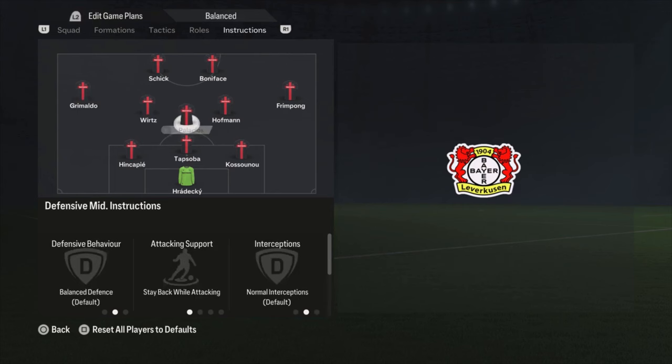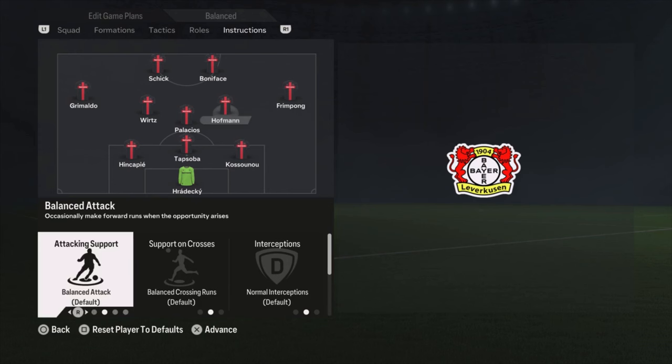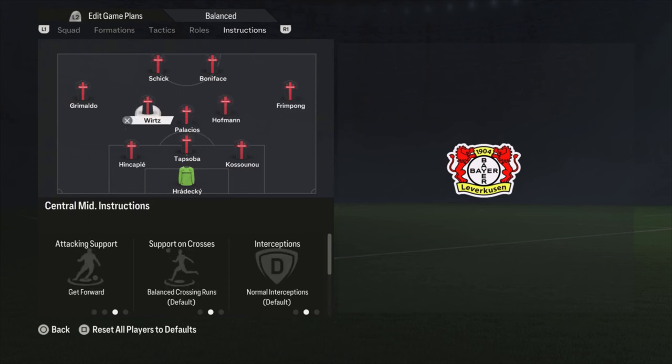Wirtz and Hofmann are both on get forward. If that's a bit too much — sometimes even with these settings it's hard to build up your attack because Wirtz and Hofmann are already so high on the pitch they're not available for passing. If you experience that a lot, you can change one or both to balanced. I would recommend Hofmann on balanced and Wirtz on get forward, because Wirtz is a 90-rated player, the best player in this team, really attacking-minded. For me I put them both on get forward, and you saw the goals — really amazing, both scored.